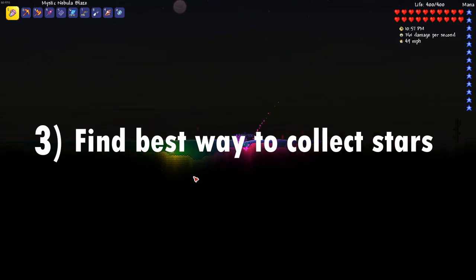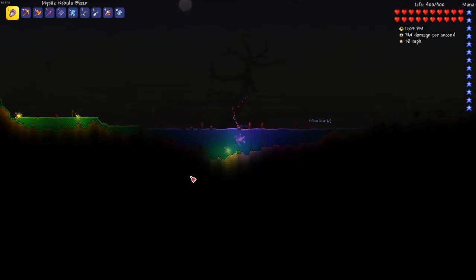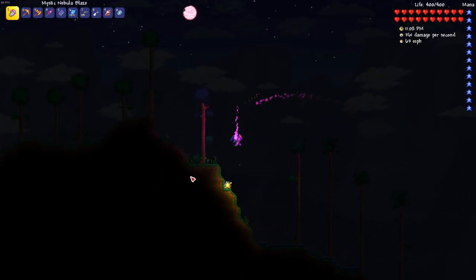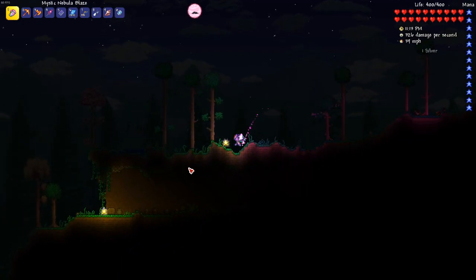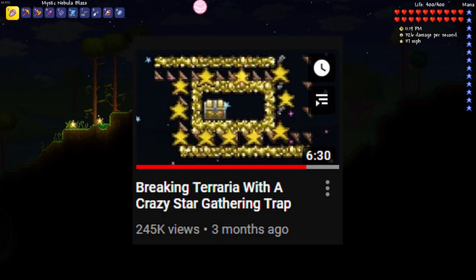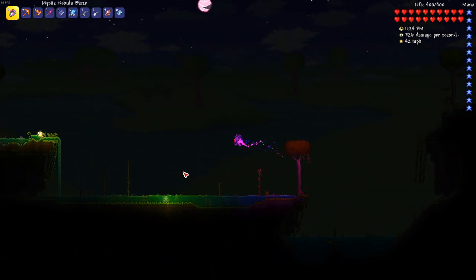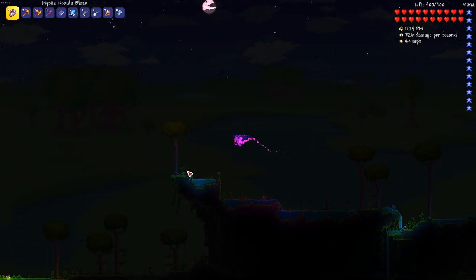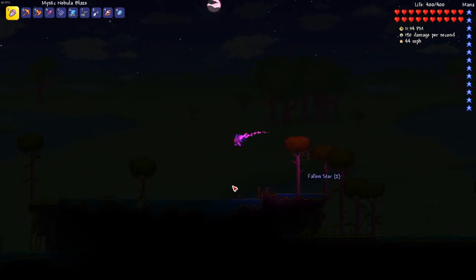The final thing I wanted to cover in this video is the best way to collect fallen stars. In a normal playthrough you can't freeze time, so I needed to collect stars in a way that allowed me to wait until the night was almost over and then quickly grab them all at the end — letting as many stars spawn as possible before collecting them. The first thing that came to mind was Edward's video where he used hoiking to bring all of the fallen stars to the center of the map, and this method works pretty well. But there are two problems: first, if I built the hoik platform across the entire world it would still take the stars a decent amount of time to reach the center, meaning I would lose the last hour or so of stars depending on where they had landed.